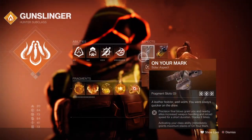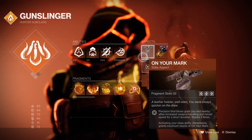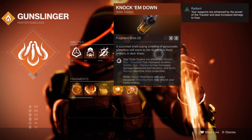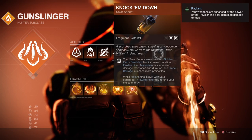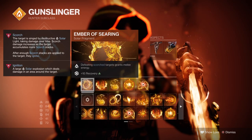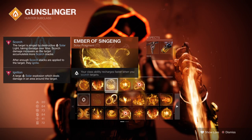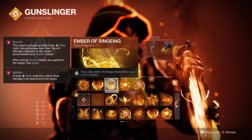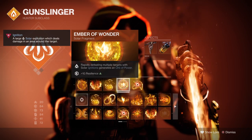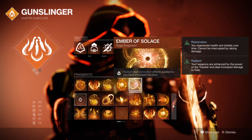For aspects, we have On Your Mark, where getting a precision kill will grant you and allies a boost in handling and reload speed. We then have Knock Em Down, which allows our Blade Barrage to produce more projectiles but also allows us to get our knives back if we are Radiant and get a kill with them. For fragments, we have Ember of Searing where defeating Scorch combatants grants melee energy, Ember of Ashes which grants more Scorch stacks on targets, and Ember of Singeing where your class ability recharges faster on Scorch targets.